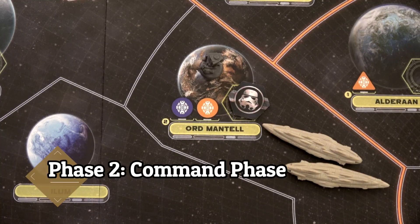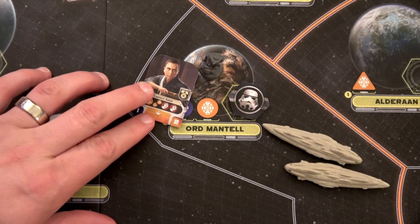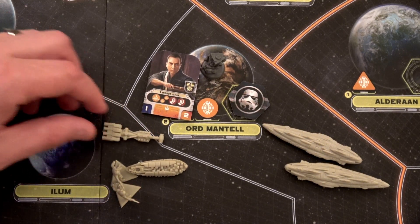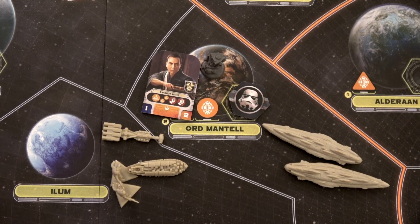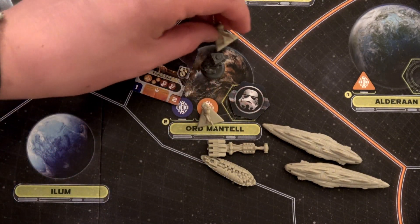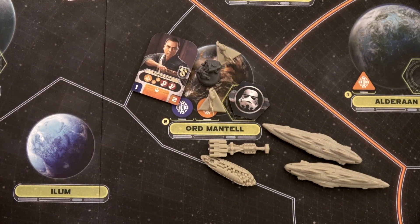Since we go first this round, I'm going to use Chirrut for a move action into Ord Mantell, moving from Ilum. I don't have to say where my base is, but if I'm moving units out of my base — and I'm moving everything — it has to go to an adjacent system. I drop two Rebel troopers in Ord Mantell. This means the Empire knows the system with the Rebel base is adjacent to Ord Mantell, and given the solo rules requiring a remote system, they now know Ilum is our base.